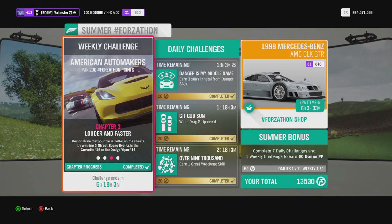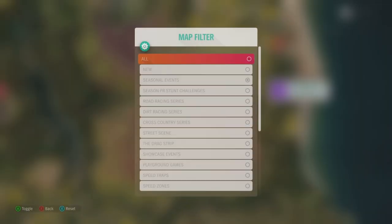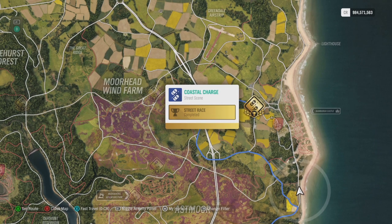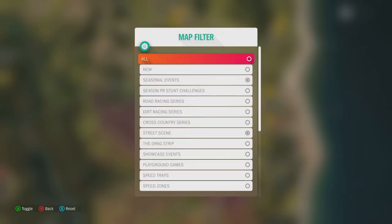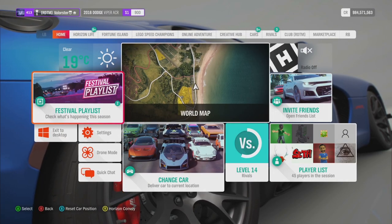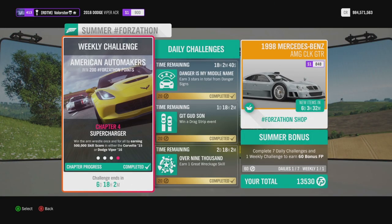For the three street scene events, I always go to the same one: Coastal Charge. That is by far the easiest street scene you can win. Just leave it on new racer and you will win very easily. Then we need 500,000 skill score.